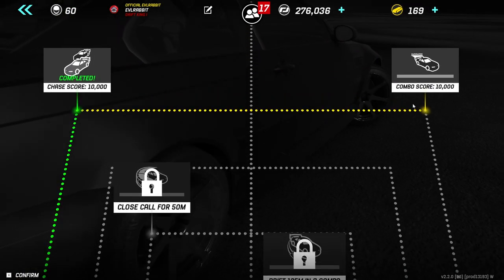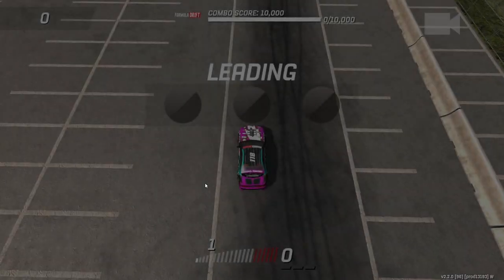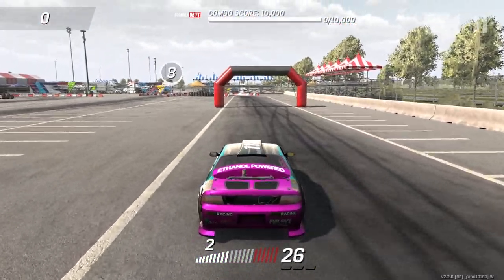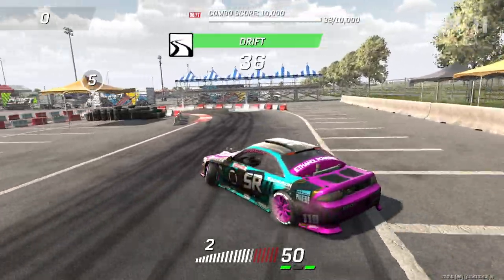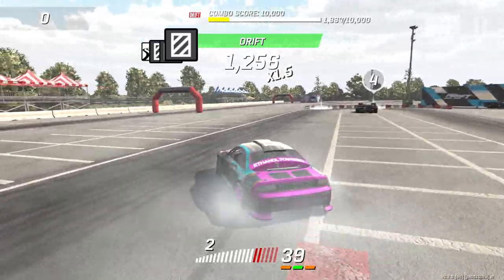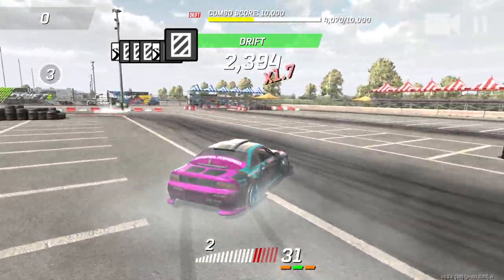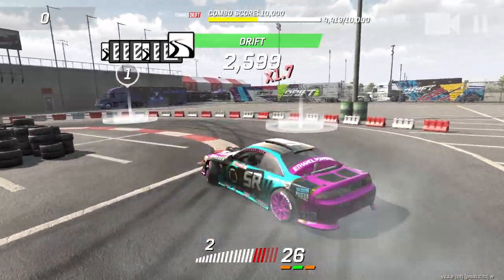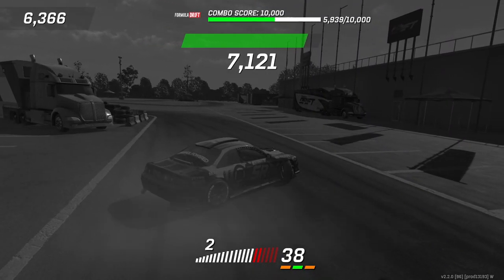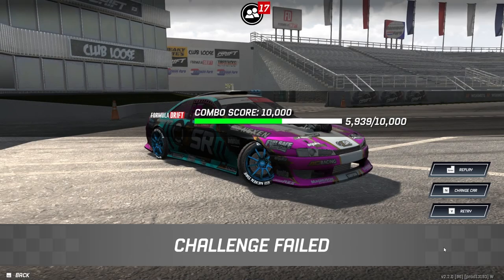Next challenge is a combo score lead of 10,000. We are at the go-kart track, so this could be a little bit more complicated than I thought. 10,000 lead score — I'm going to stay in second gear and just try and float this car around the course, getting as many clips as we can, just staying at angle. That was not enough — we need to go faster, because we need a 10,000 combo score, not just a 10,000 run score. We need a little more speed.